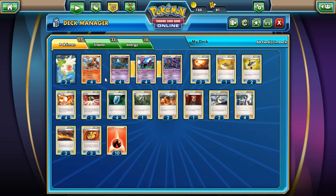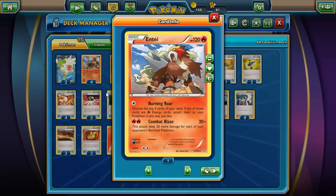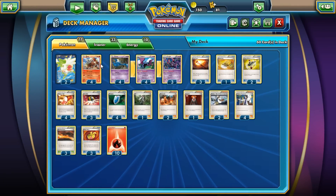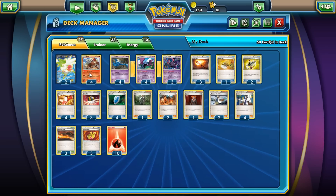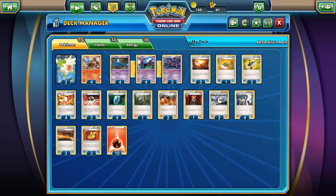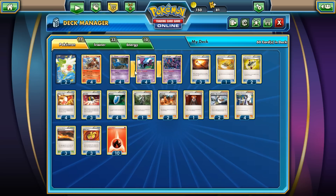The whole point of the deck is to have your opponent not realize that you're using Entei. When they do see Entei they're going to lower their hand count, but because of other decks like Mega Ray they kind of have to have a full bench. So we take advantage of that and do damage to them. Think of it as a reverse Raichu deck — where instead of taking advantage of your bench, you're taking advantage of your opponent's bench.